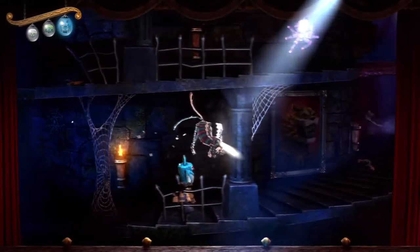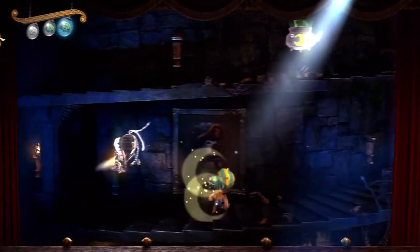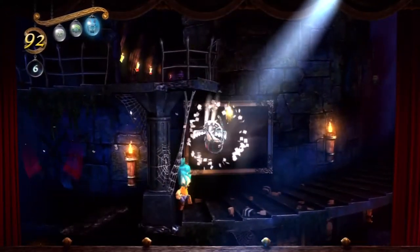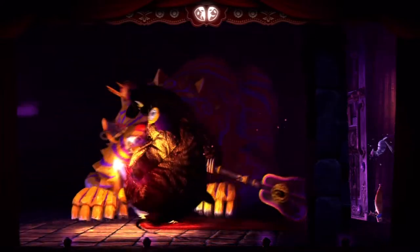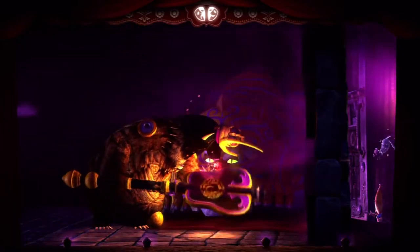My favourite part of the demo is walking up the Trials and Tribulations and having Ying Yang make all the animal sounds. Also, the moon bear pig's pet servant massive cat thing is actually huge and scary, but it's like really soft. It's actually quite funny.